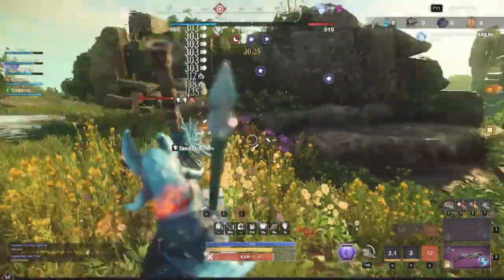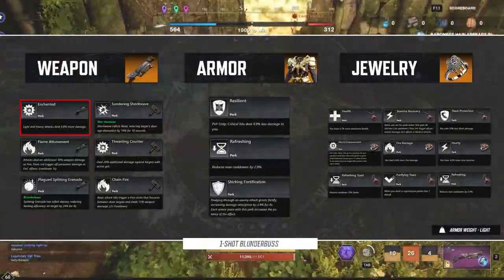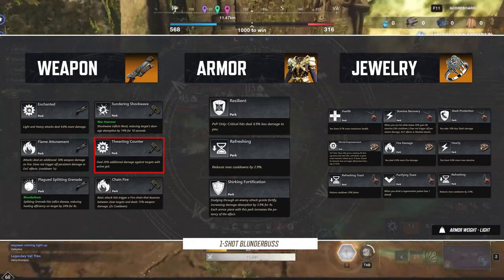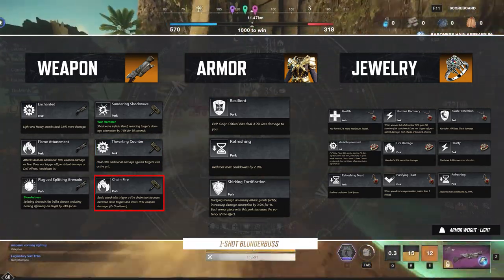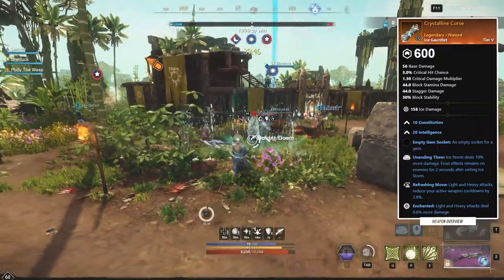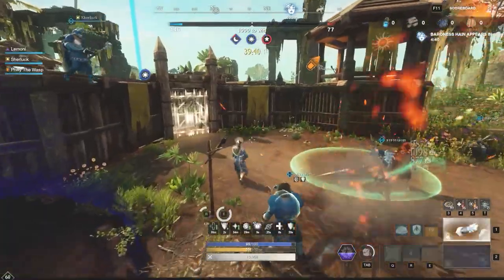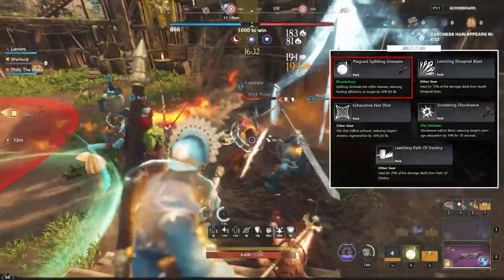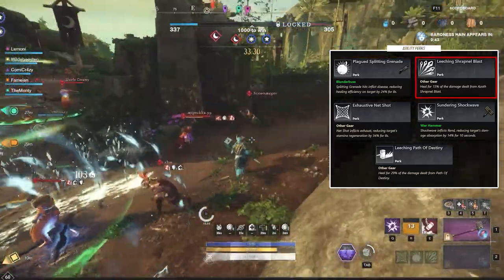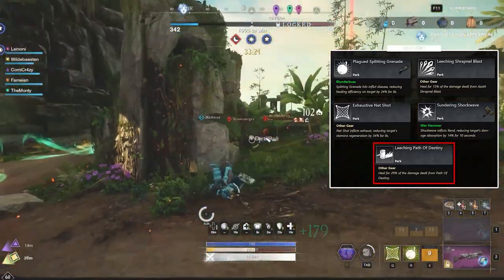For perks and gear, your weapons and their perks are the most important. For the Blunderbuss: Enchanted, Flame Attunement, and Plagued Splitting Grenades. On the Warhammer: Sundering Shockwave, Thwarting Counter, and an attunement — preferably Flame or Chain Fire. You could also go Keenly Jagged, but that's arguably a dead perk. On the Ice Gauntlet, just use Crystalline Curse, or look for Deadly Frost, Refreshing Move, and Chain Fire. For important ability perks on the Blunderbuss: Plagued Splitting Grenades should always be on your Blunderbuss, then Leeching Shrapnel Blast for self-sustain and Exhaustive Net Shot. On your Hammer: Sundering Shockwave, and Leeching Path of Destiny if you can fit it for more self-sustain. For the Ice Gauntlet, choose between Unending Thaw or Deadly Frost on the gauntlet, or get one of those two perks on your gear.